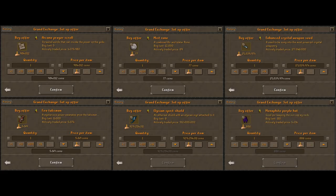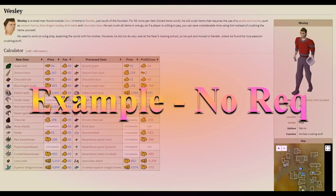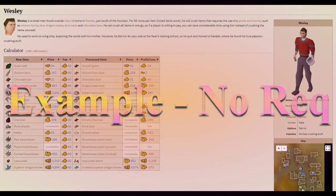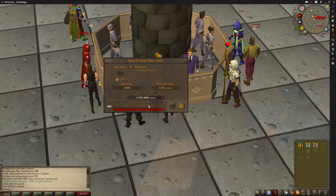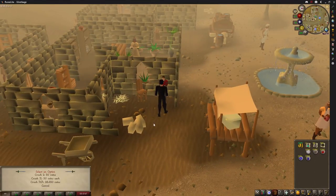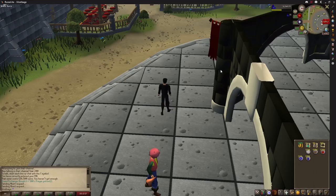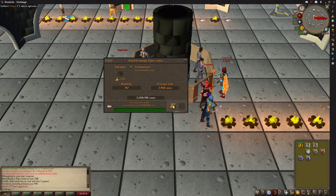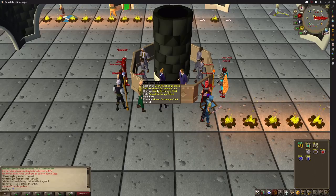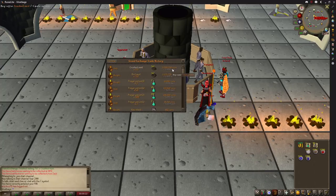Wesley Inardo will crush any item for you for 50 GP each, including noted items, meaning you can give him a whole stack for him to do instantly. By simply looking up the normal version of any item on the GE to see the current sale price and the price of the item once it has been crushed, anything over 50 GP difference is going to give you a profit by buying it, taking it to Wesley to crush it, and selling it on the GE. We sell around 1 million crushed nests every single day, so some of these items buy and sell incredibly quickly and you can flip tens of thousands per hour.